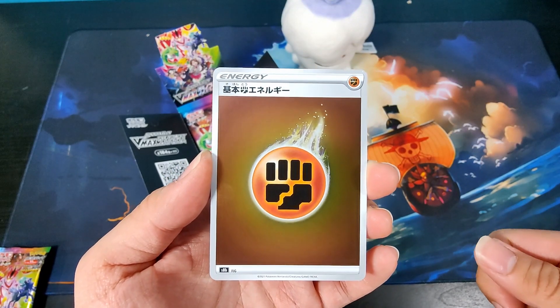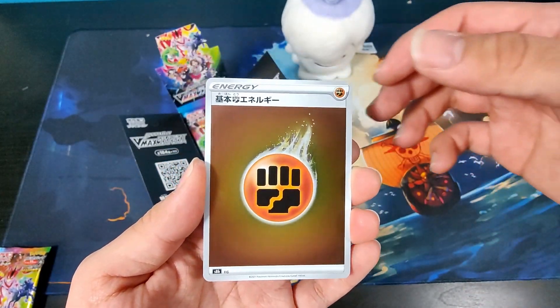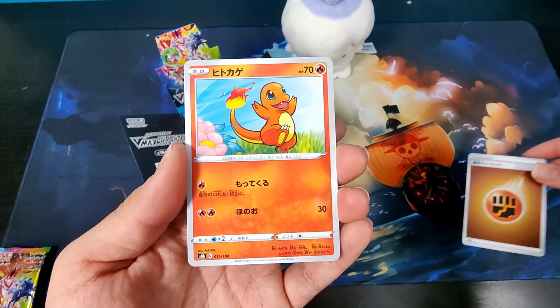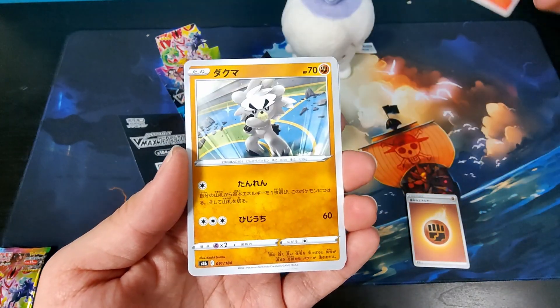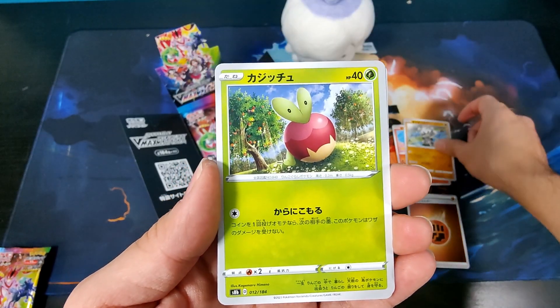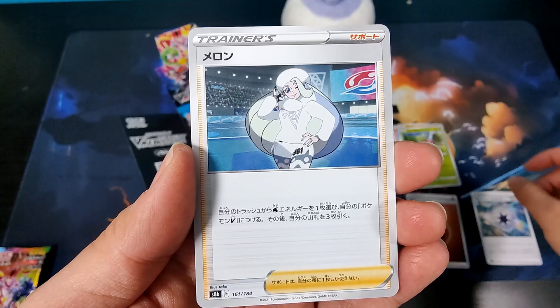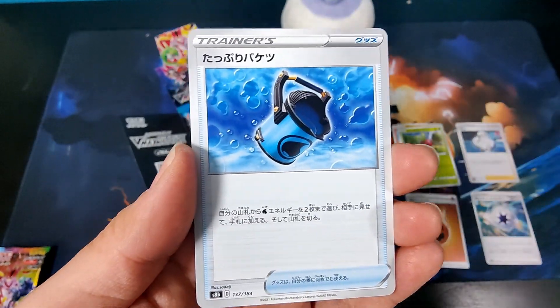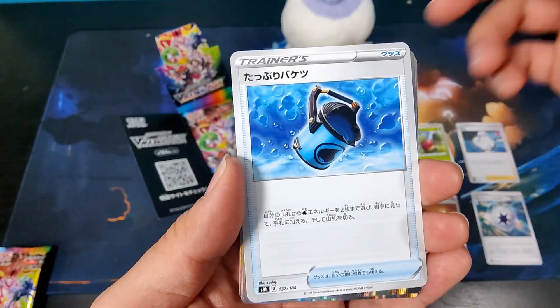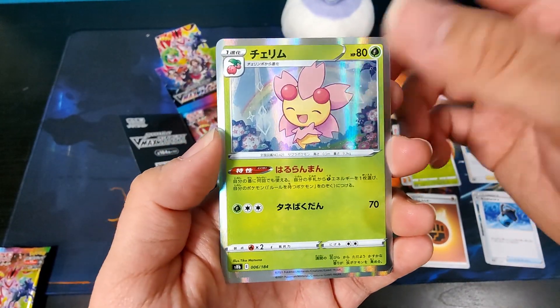We get a mirror energy in every pack. So we got a Fighting Energy, a Charmander, a Kufu, an Applin, a special energy, a Gloria, and a Capacious Bucket. Very cool. We've got a Charm, I believe.